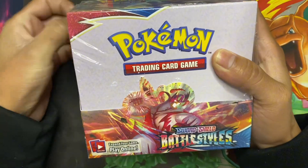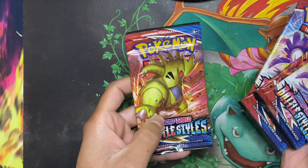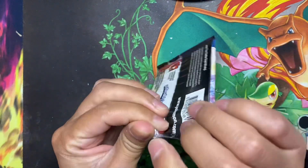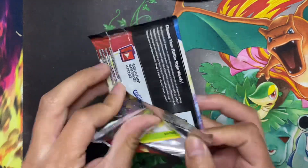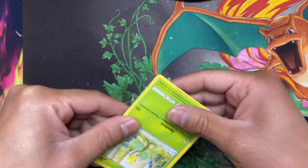I've had this Battle Styles box sealed for close to a year. The main card that I want to pull from this set is the alternate art Tyranitar card. Before we get started, make sure to leave a like and subscribe. At this point, nothing is safe in my sealed collection. I'm going to save the Tyranitar pack for last, so let's start off. The main card I want to pull is that alternate art Tyranitar card — hopefully I can get lucky enough to pull it.